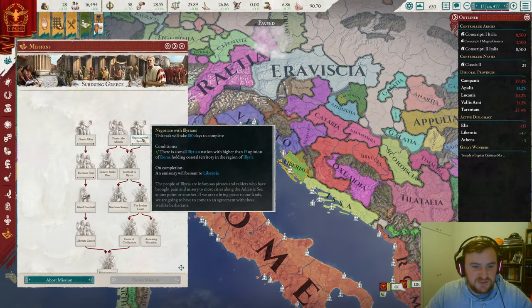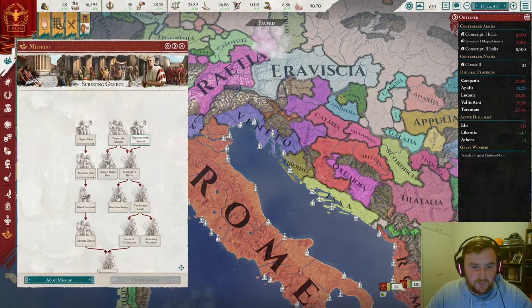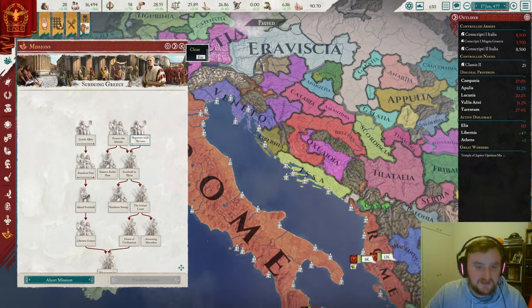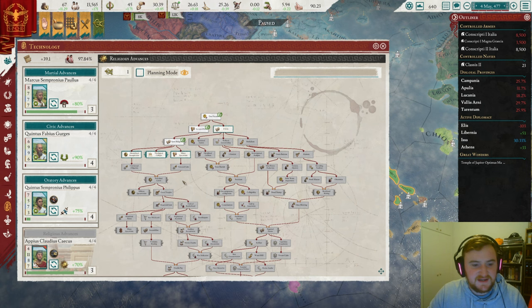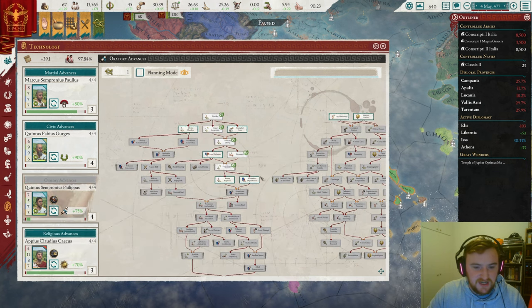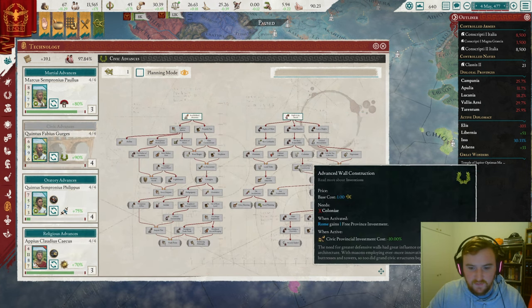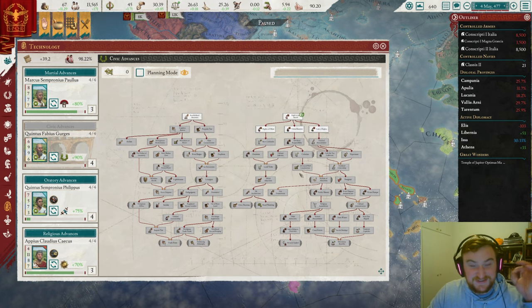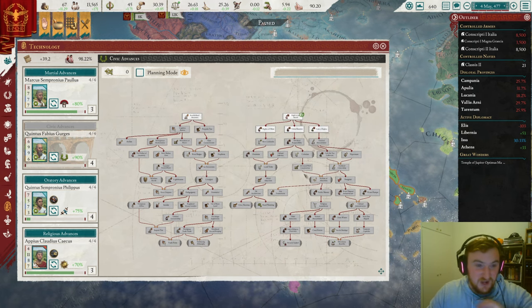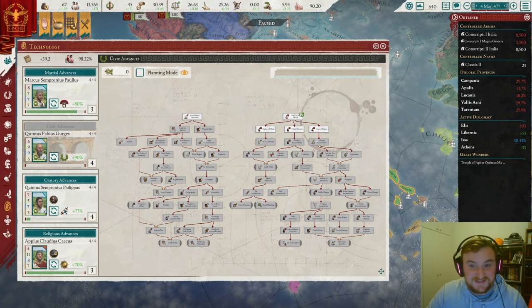That allows us to negotiate with the Illyrians. An emissary will be sent to Liberia. If they don't accept our tributary status, that's fine — we'll cancel the alliance and conquer them. Tech-wise, now that we've got Open Religion and Gradual Economic Integration, we are going to go for Petition of the Minorities down here, which is going to allow us to build cities for basically nothing — like 30 influence and 130 gold, which is just insane.